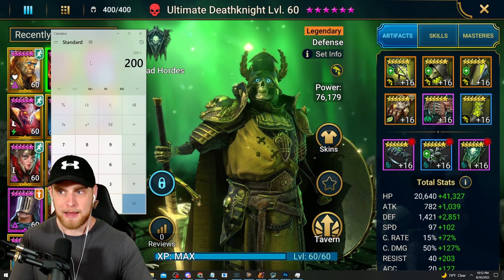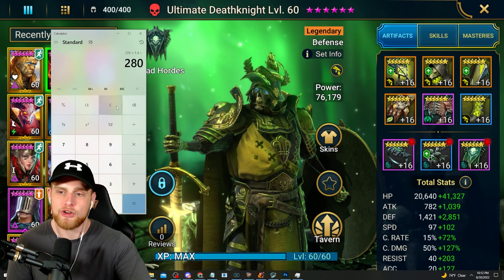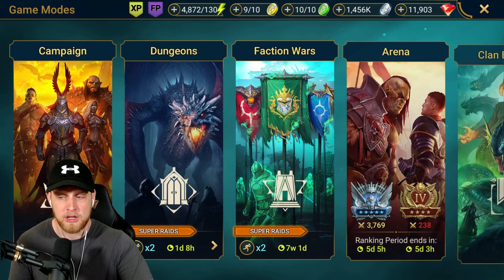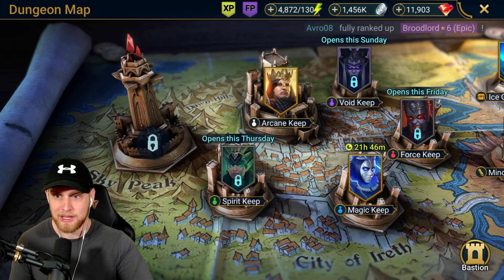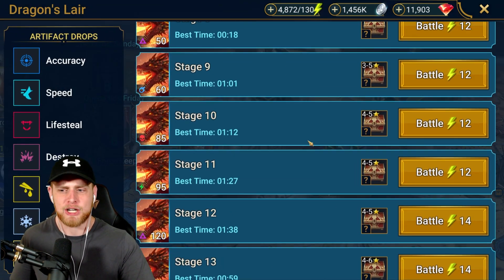But this is even crazier: say that same Death Knight had 200 speed. 200 speed times 1.4 is going to be 280 speed. For a newer or early-game player, getting 200 speed is pretty impressive, pretty good for dungeons. But getting 280 speed on this champion normally - that's not going to happen. When everybody dies on your team though, Ultimate Death Knight is going to be at 280 speed.